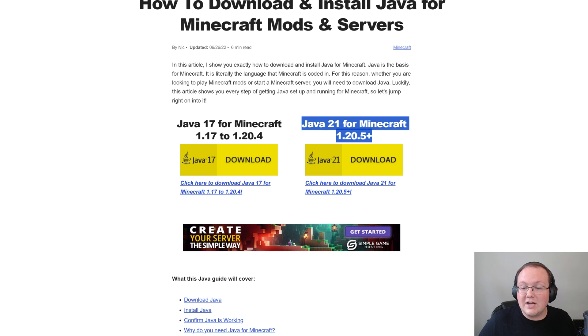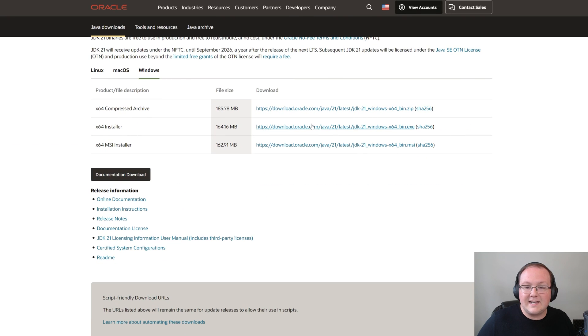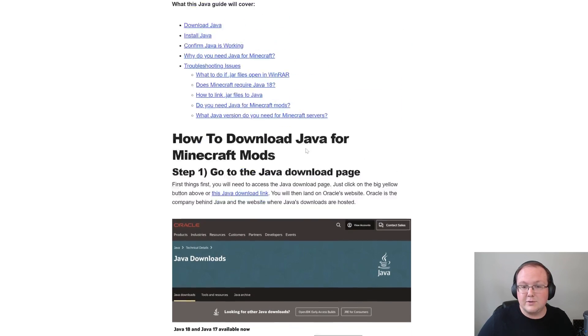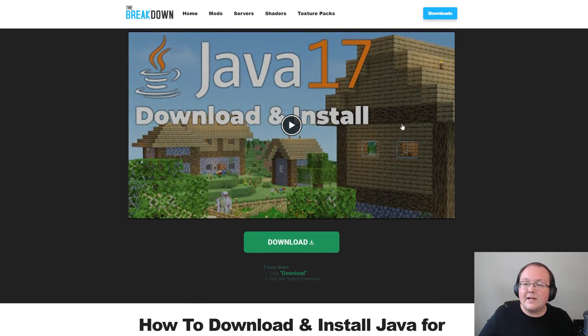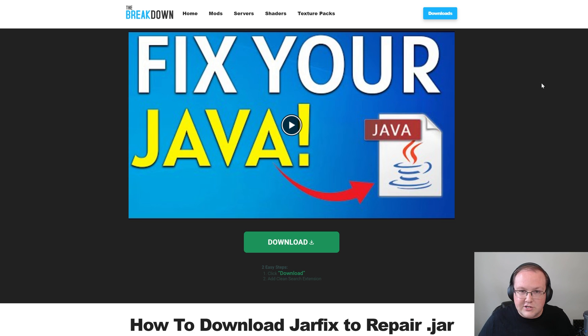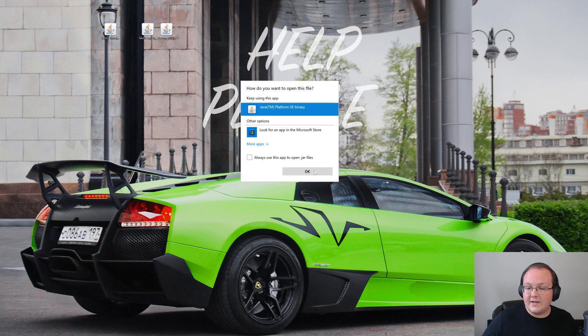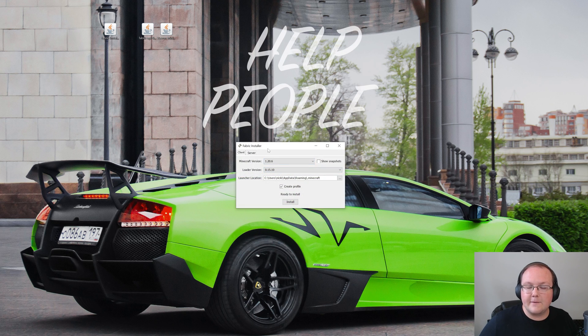Make sure you get Java 21 from the link in the description. Click Download, get it for the Windows platform, and click Next to install it like any other program — the guide walks you through it. You may also need to run the jar fix after getting Java, which links all jar files on your computer back to Java so they work together. After that, right-click the Fabric installer, click 'Open with', click Java, and click OK to open the Fabric installer.